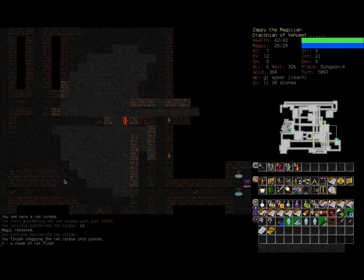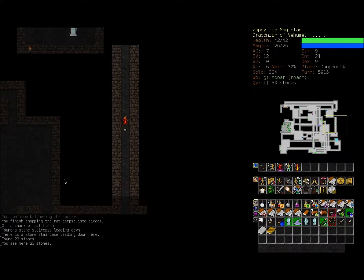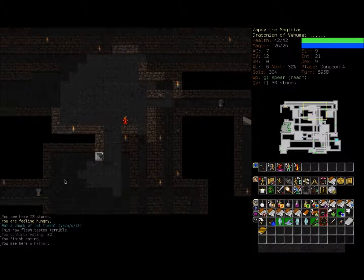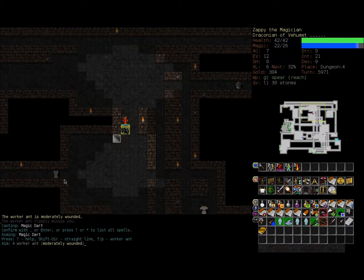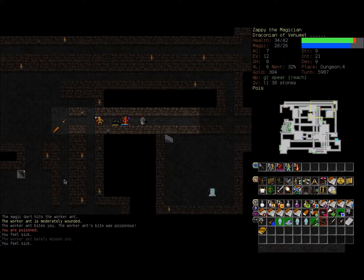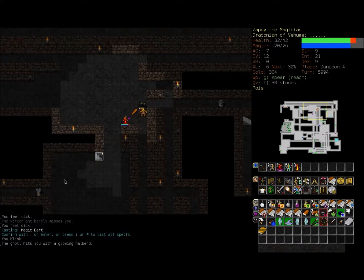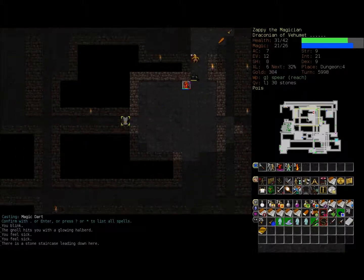I can't remember if there was anything on this level which caused me to retreat. I'd like to stay until level 7, because that's when Zappi will mature and gain a color, and upon gaining a color he'll gain a breath weapon — it's very exciting and it's randomized, so I don't know what it'll be. Oh bugger, looks like we're in trouble — let's cast blink and hope it teleports us somewhere handy.